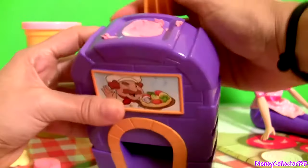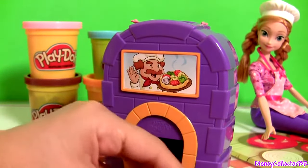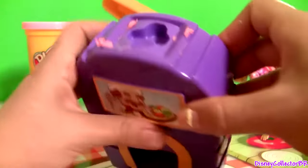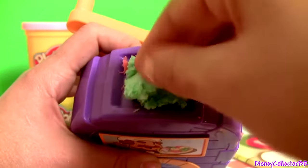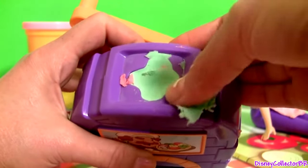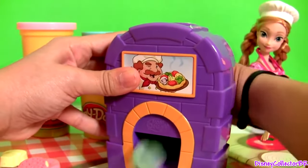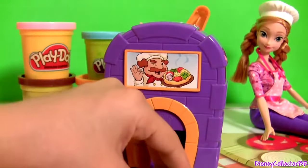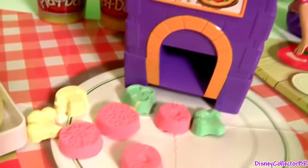Mushroom. This looks like pepperoni. And now I'm gonna make my broccoli green. This pizza oven is a great way to make toppings.